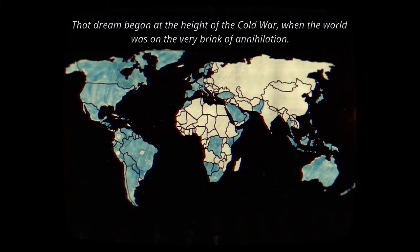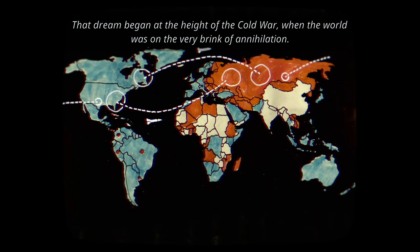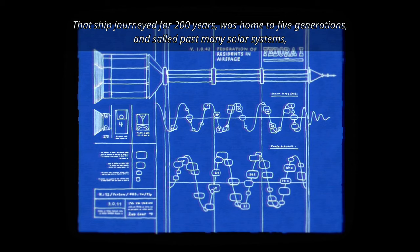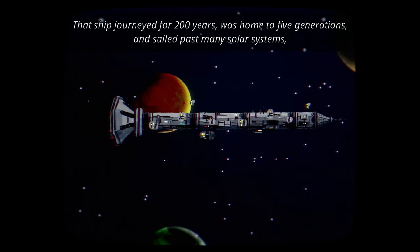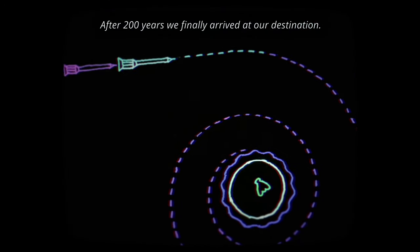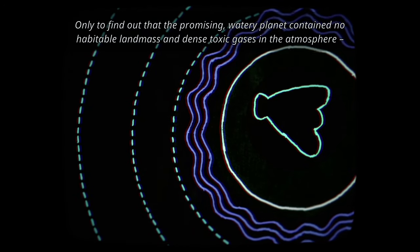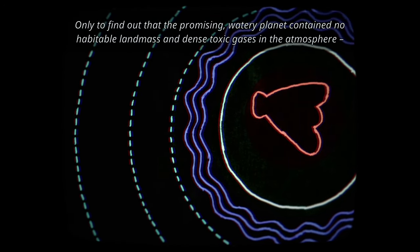Harold Halibut tells an alternative history story, where some people escape the Cold War in a giant spaceship called the Fedora. After a 200-year-long journey, they finally arrived, only to discover that the planet lacked any habitable land and the air was toxic.